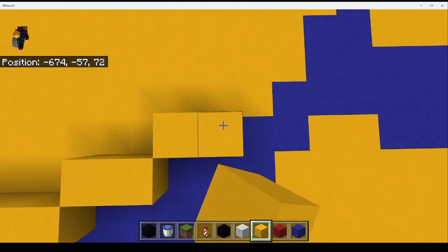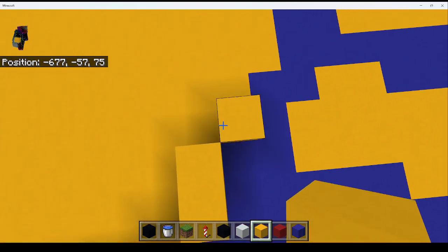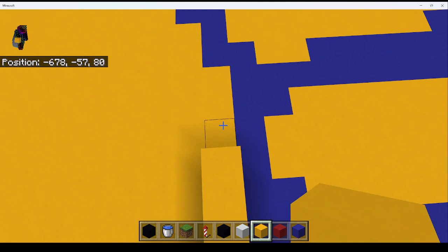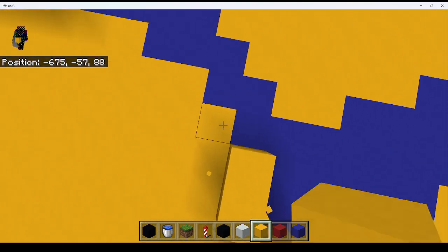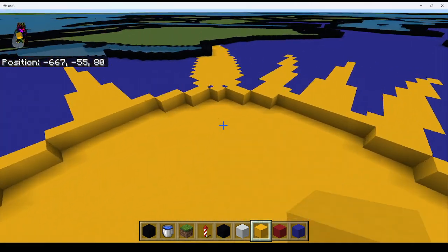Do a two, another two, a one, two, a two, a six, and it's pretty much just the same — so now it's just two twos, a one, and a two. Fill this all in with yellow.